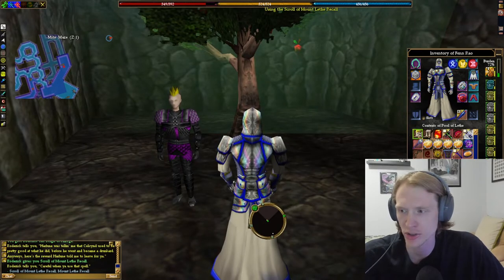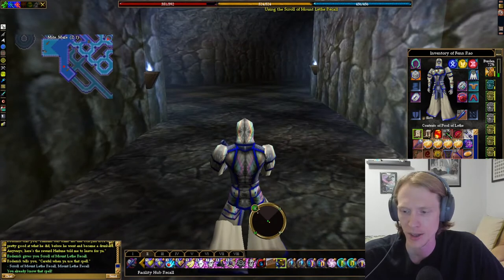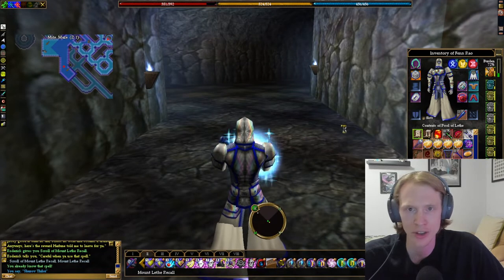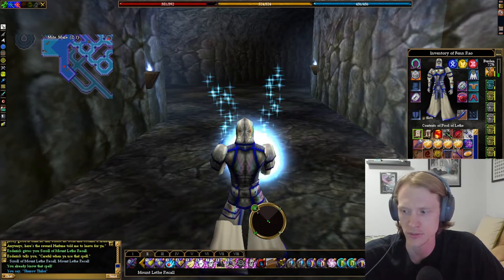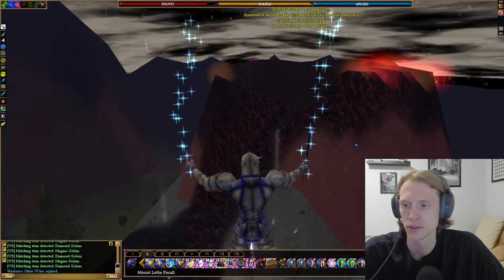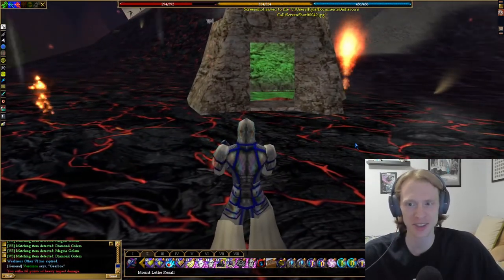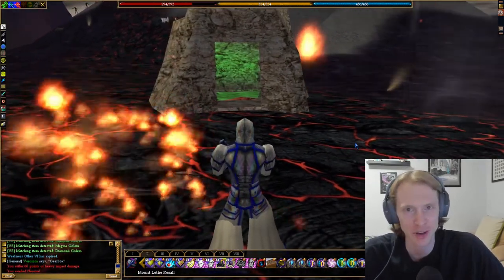I actually already know this spell, so the scroll is just going to tell me that I already know it. But we're gonna pop the recall. This is one of the coolest recall spells because you just flop into the air over the volcano.